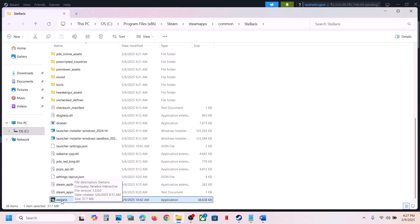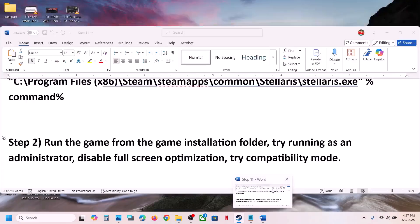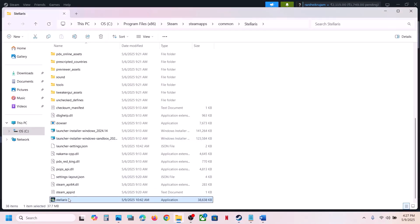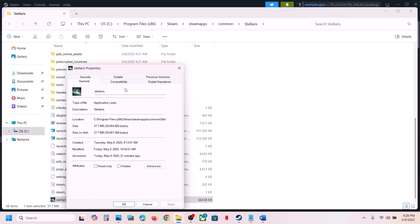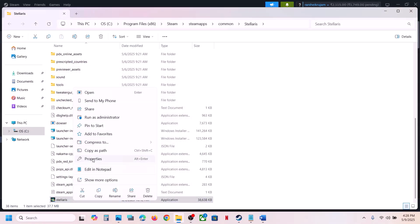If that is not working, remove the launch option and straight away launch the game from the game installation folder. Still not working — make a right-click on the game exe file, select Properties, go to the Compatibility tab, put a check on the box which says 'Run this program as an administrator', hit Apply, click OK, double-click to launch the game.